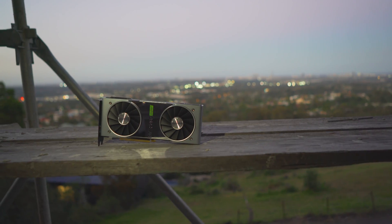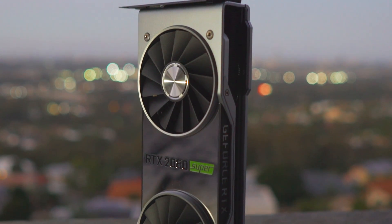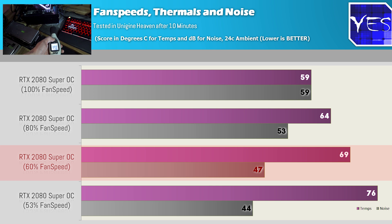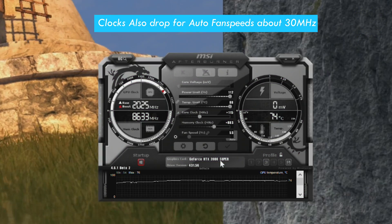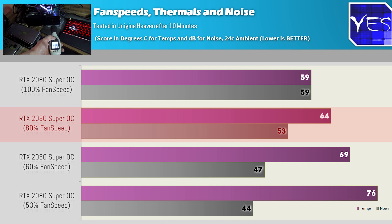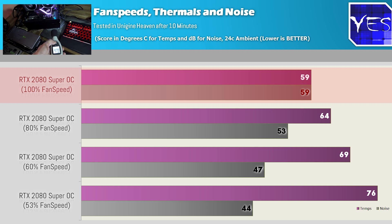The good thing with the 2080 Super Founders Edition is that even overclocked, the temperatures and noise are well under control. Pulling up the fan speed and thermal graph, at 60% fan speed we score a pretty good sweet spot, topping out at 69 degrees Celsius in a 24°C ambient environment with 47 decibels of noise. For gaming personally, I would overclock it and set a custom fan profile ramping up to 60% in the 60–80 degree range. At 80% fan speeds there's significantly more noise but a 5-degree drop; at 100%, temperatures are best but the noise is unbearable for 24/7 operation.